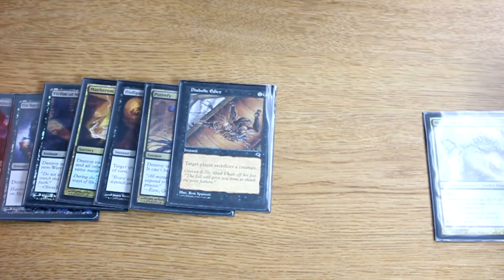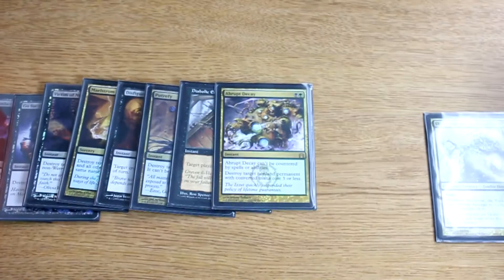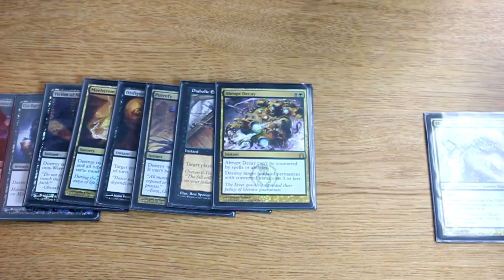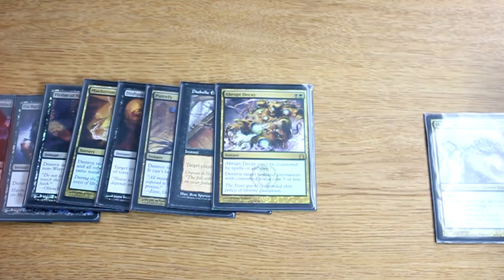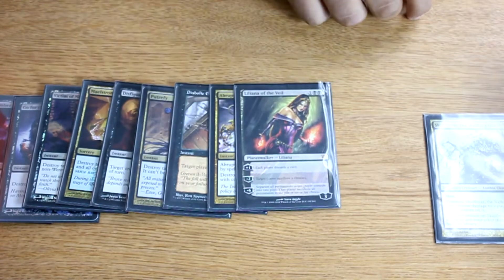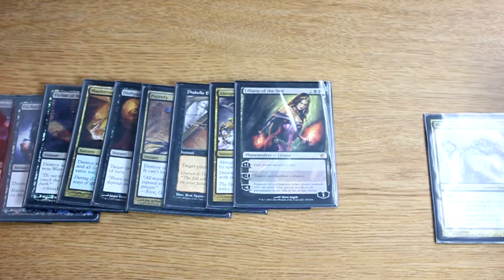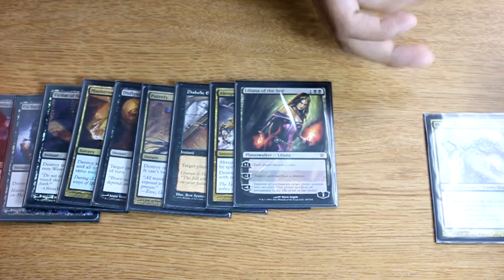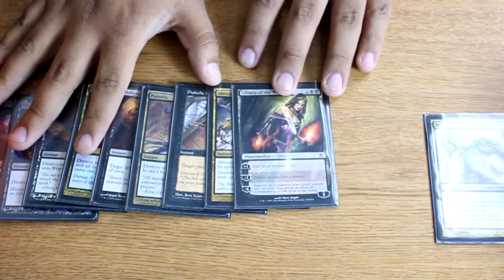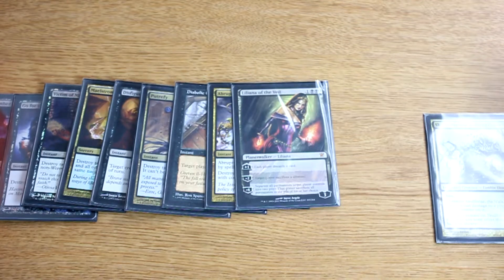Abrupt Decay is one of the most efficient removal spells ever printed — very good in this deck just as it is in Modern. Another removal spell I have is Liliana. She's probably the second best planeswalker behind Jace. She not only removes stuff, she also makes them discard, so she's basically part of both the removal and the disruption package.